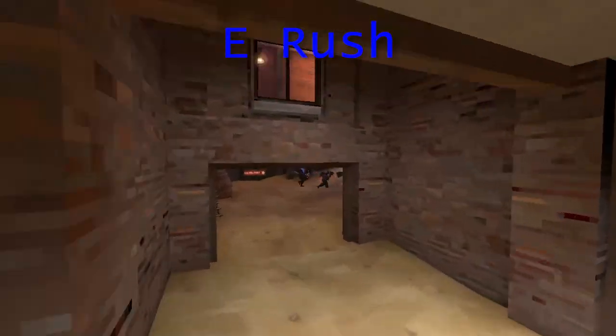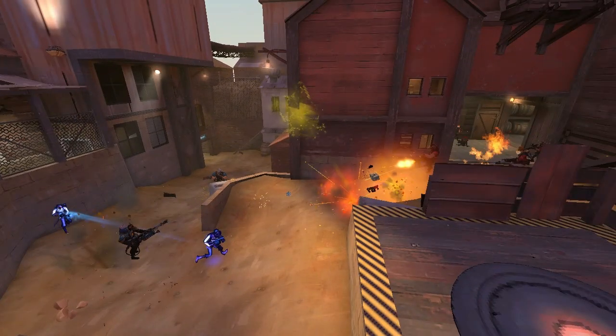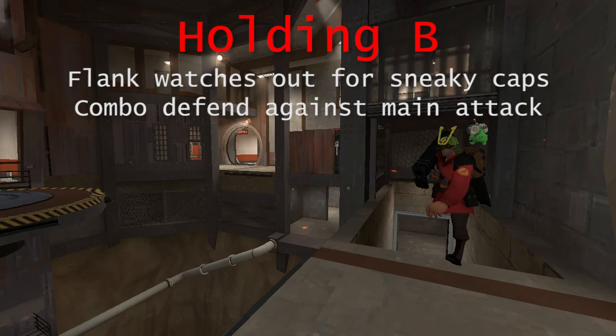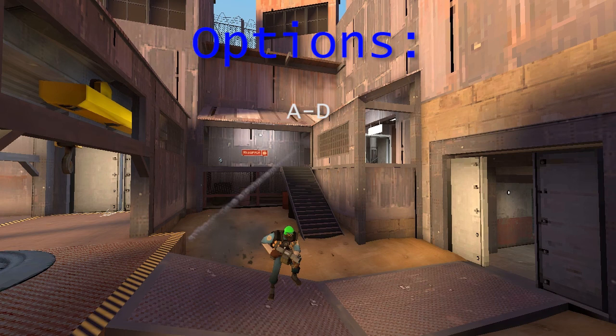However, the E rush can also weaken red's defenses greatly at B, because they've rotated out of B to defend E. They should leave some players behind — usually the engineer and a few players to support him. Generally you want your flank wherever blue aren't actively attacking, and your combo wherever blue are. So you probably want to start with your combo holding B and your flank watching E. If it becomes apparent that the main force of blue is coming to E, your combo rotate to E; otherwise keep your combo in B. If you do rotate your combo, your flank then wants to swap and assist the engineer at B.